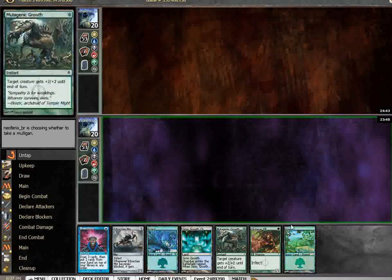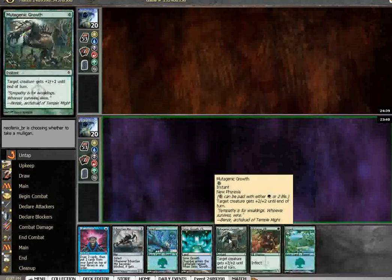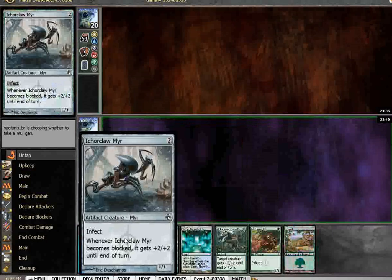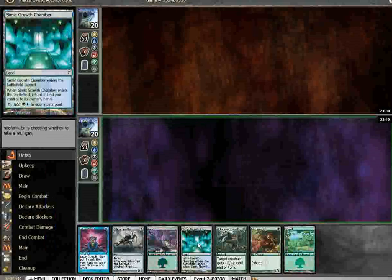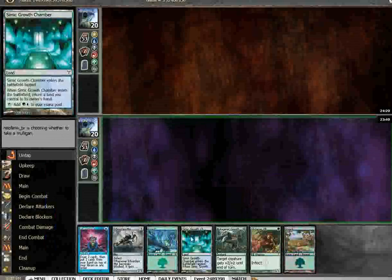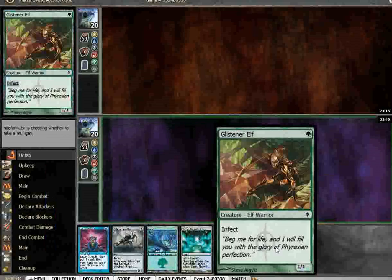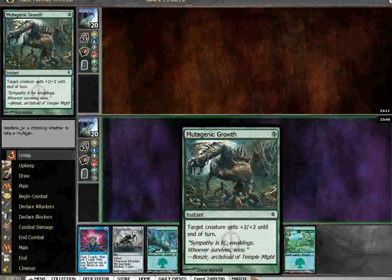This is 2-and-1 so far; this is my first daily event with this deck. I've been doing a lot of tuning and practicing. As I said, this used to be a very, very different deck. It used to be black-green — I used to have a lot more Cyst Bears and Blight Mambas and even Blight Widows in here, but I slowly started to realize that it was these guys that were pulling their most weight and that I needed to bring in even more stuff to protect them.